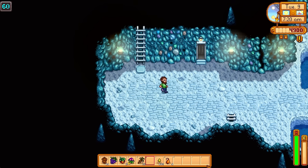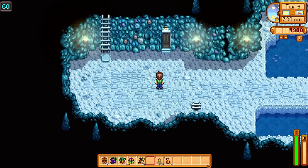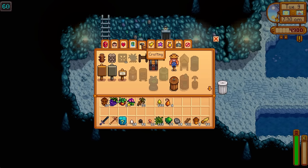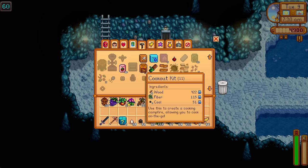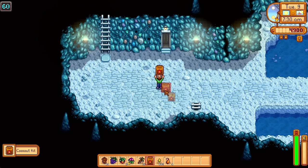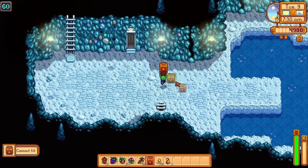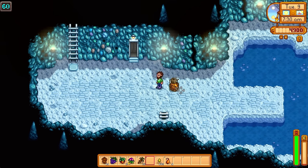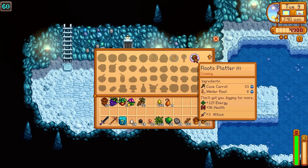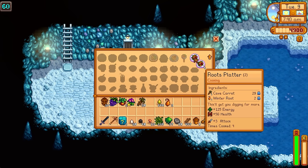We could even do specific challenges now, like 100 Days as a Chef. The Cookout Kit can be deployed in most zones. A great way to use it is when you're fishing and you need some health and energy, or need to get prepared for the next day. You can just bring out a Cookout Kit, put it on the ground straight away, and start cooking to your heart's content. As long as you have the ingredients, you can absolutely cook it — no problem at all.